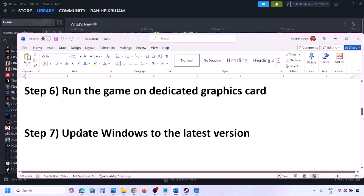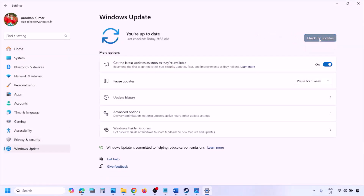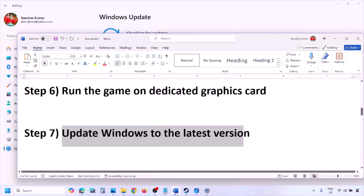The next step is to update Windows to the latest version — this is important. Go to Windows Settings, then Windows Update, and click Check for Updates. Once all updates are installed, restart your computer, and after the restart launch the game and check.